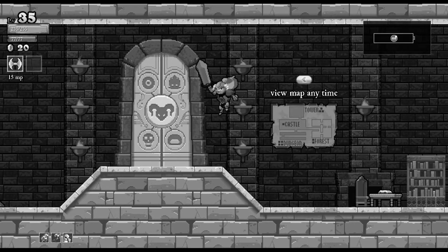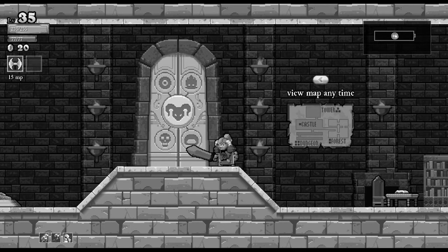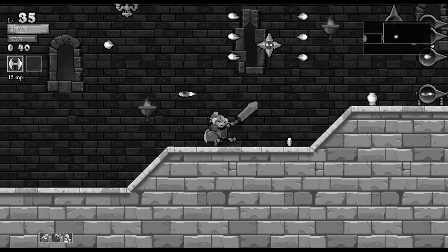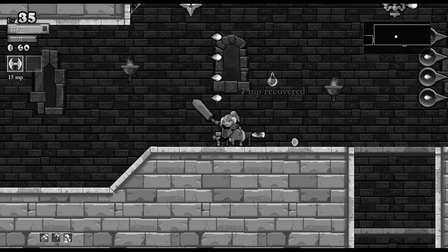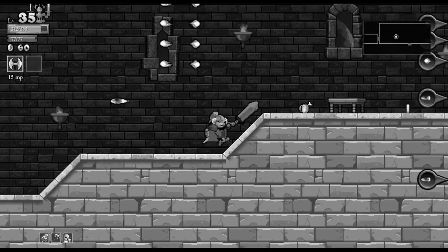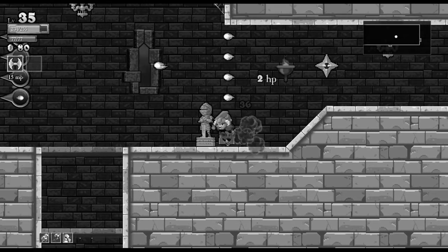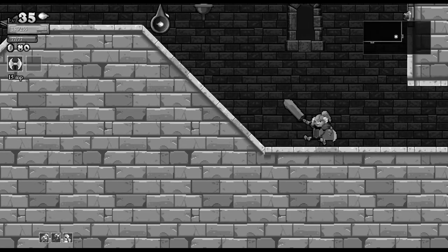I've decided I've spent enough time leveling up and getting more gold, so it's about time I try and kill a boss. There seem to be five bosses in this game — five circles — and I've only fought one so far, the eye boss. The colorblind trait is tough; I can't see the things, they look like missiles.